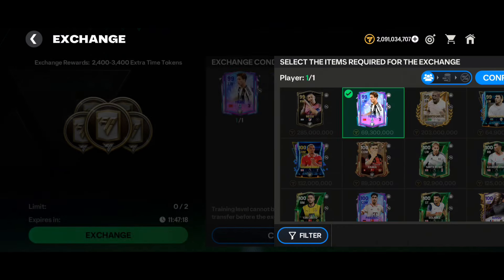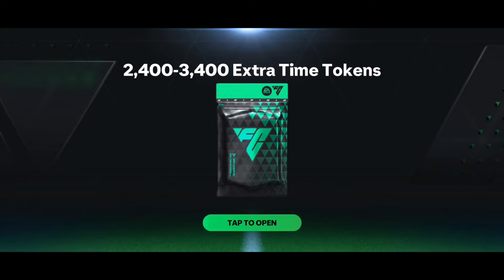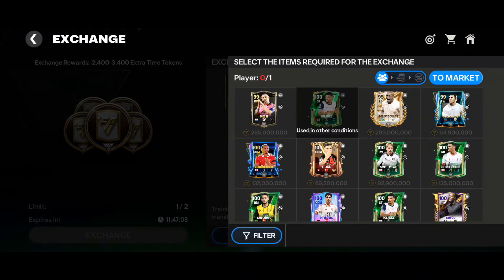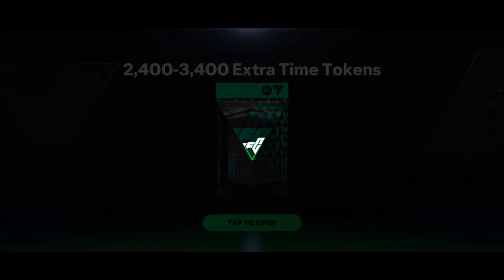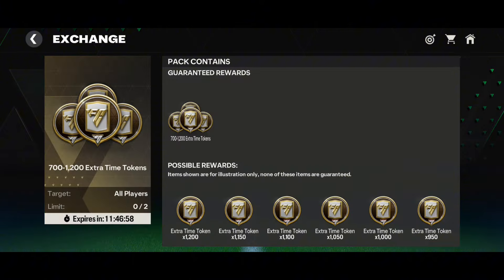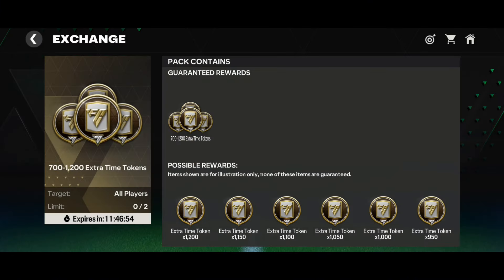Let me do the exchanges to give you an overview of how many points we will get. On my first exchange I got 3,100. On the second exchange, using Soichico, my two 99 OVR players are gone and we got 2,700. So in total I now have 5,800 tokens.